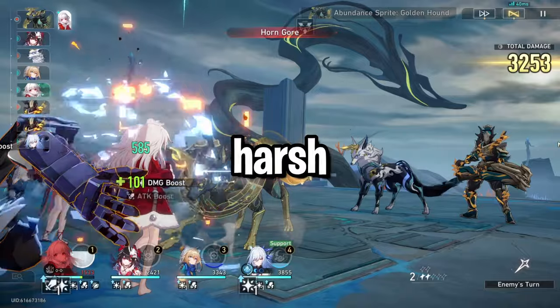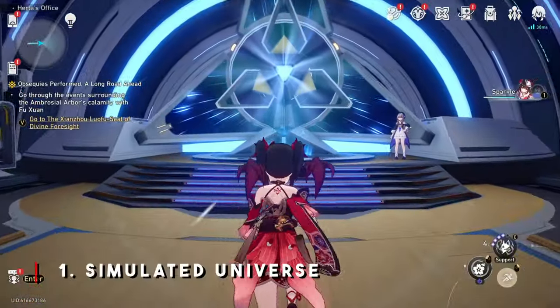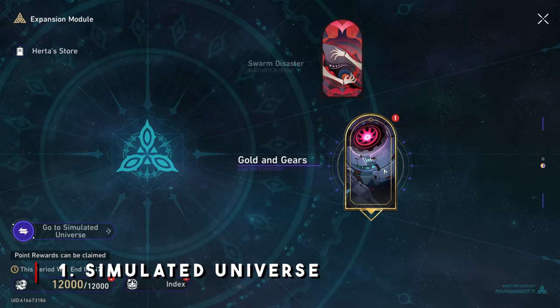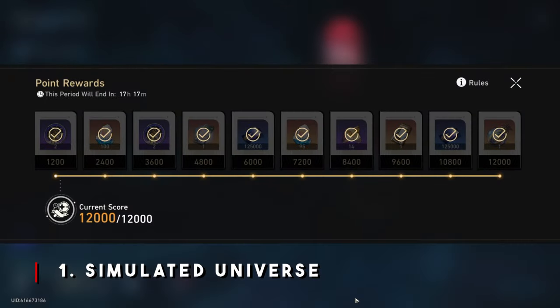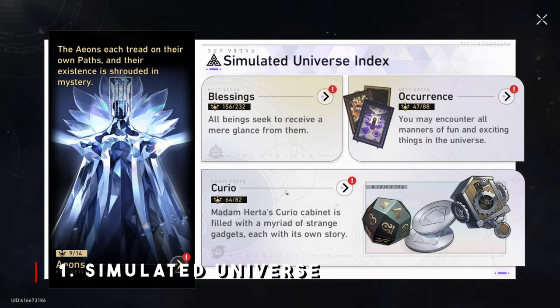So to help during these harsh times, I'm going to be showing you the best ways to farm Stellar Jades on Honkai Star Rail. For the first and best way, you want to go to Hertha's Simulated Universe. Hertha, who was a part of the Genius Society, created this simulated universe which you unlock at the beginning of the game. Within this simulated universe, you can actually farm a whole bunch of Stellar Jades due to discoveries within the simulation.